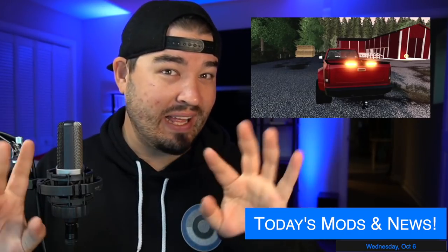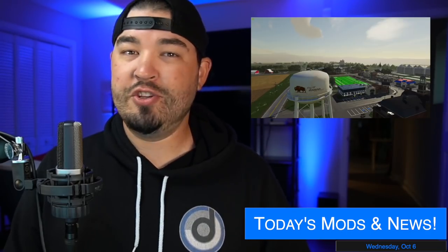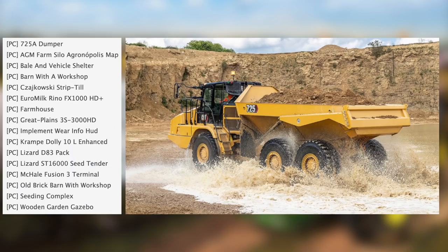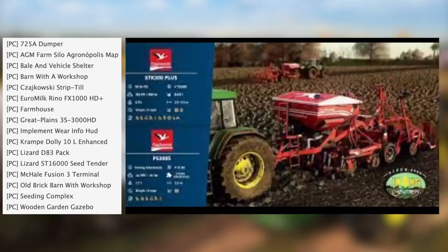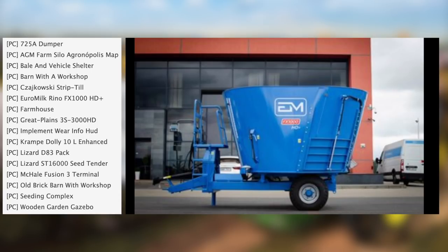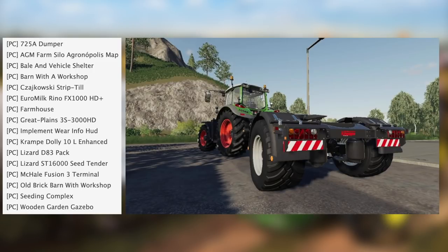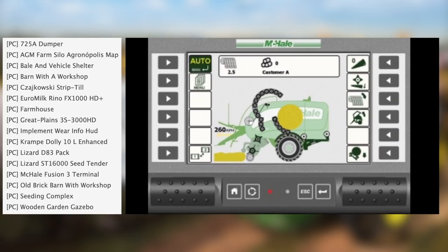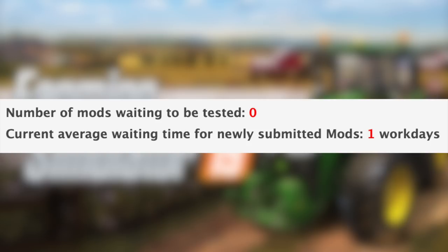82 Studios putting some pretty lights on the back of the TLX 3500. Sid Monning's got some class combine mods. Hammer Monning's GNU 800s are with Giants for testing. DJ Monning's got more screenshots of his next map. Agri Mods gives us a tour around their new farm. For PC testing we have: the 725A Dumper, AGM Farm Silo, Agronopolis Map, Bell and Vehicle Shelter Barn with Workshop, Strip Till Hero, Milk Rhino FX 1000 HD Plus, Farmhouse, Great Plains 3S 3000 HD, Implement Wear Info HUD, Crampy Dolly 10L, Enhanced Lizard D83 Pack, Lizard ST 6000 Seed Tender, McAl Fusion 3 Terminal, Old Brick Barn with Workshop, Seeding Complex, and Wooden Garden Gazebo.